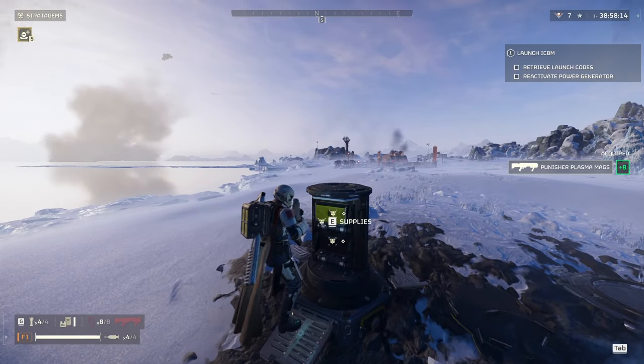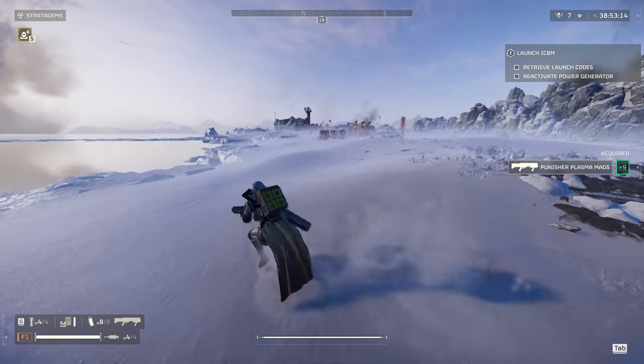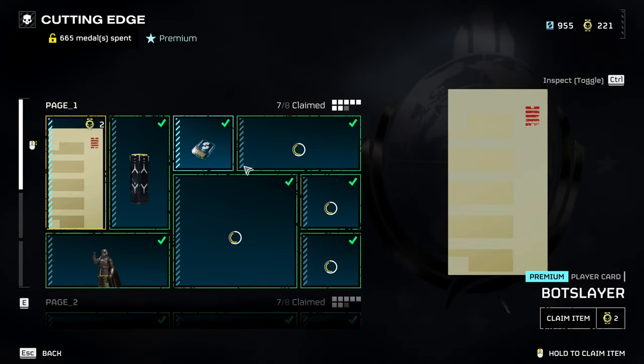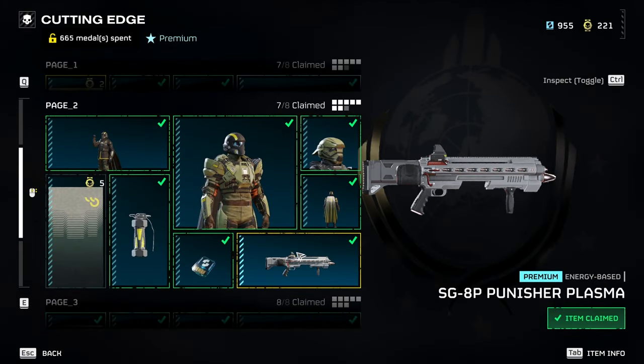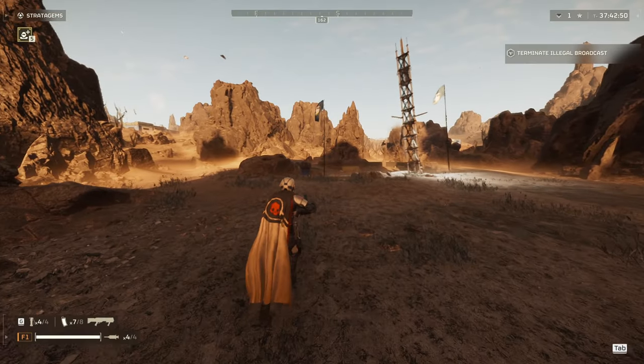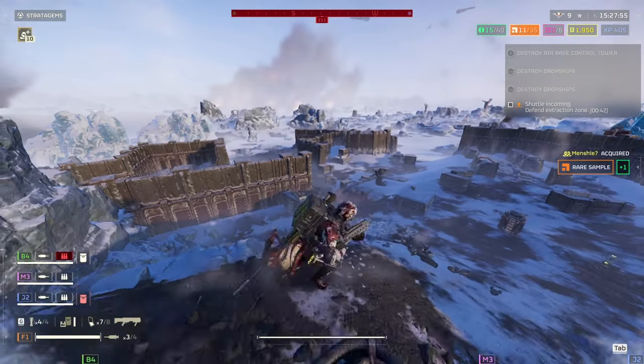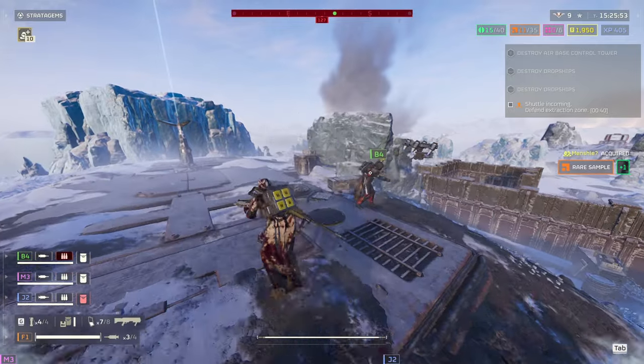If you haven't tried this weapon yet or don't even know what it is, let me give you a quick rundown. The plasma shotgun is the second primary weapon you can get from the Cutting Edge premium war bond. It's an explosive weapon and it fires energy balls that drop off at range. It has area-of-effect damage, so keep that in mind when enemies are close. I really love what I've done with the weapon and I had so much fun using it, especially against the bots.